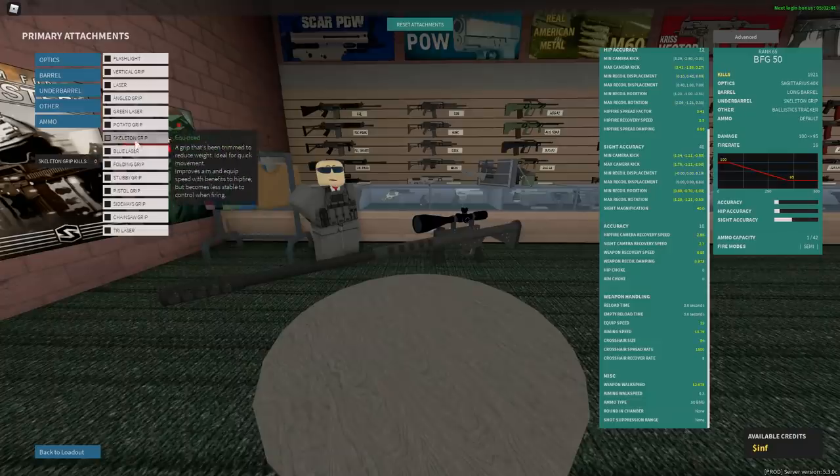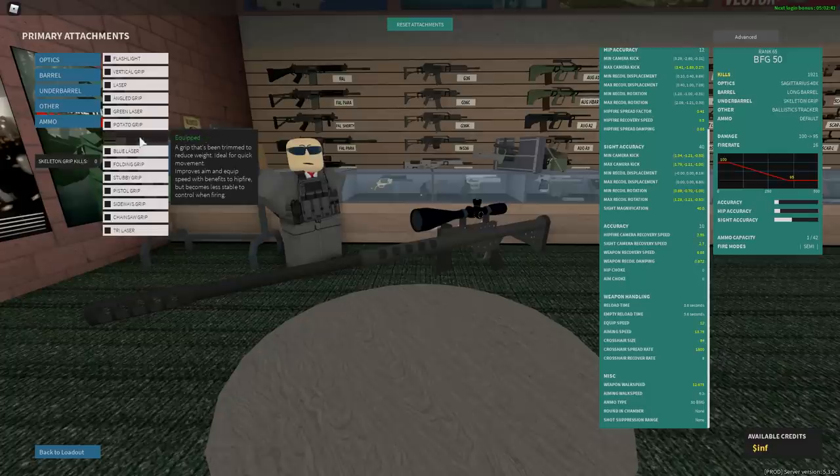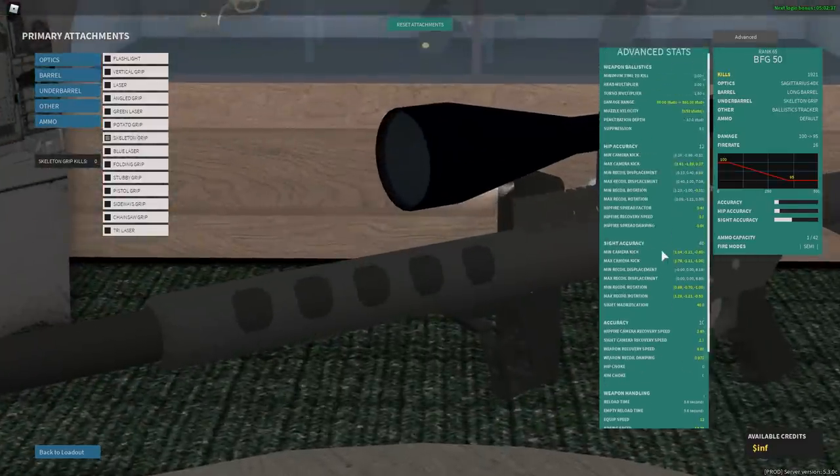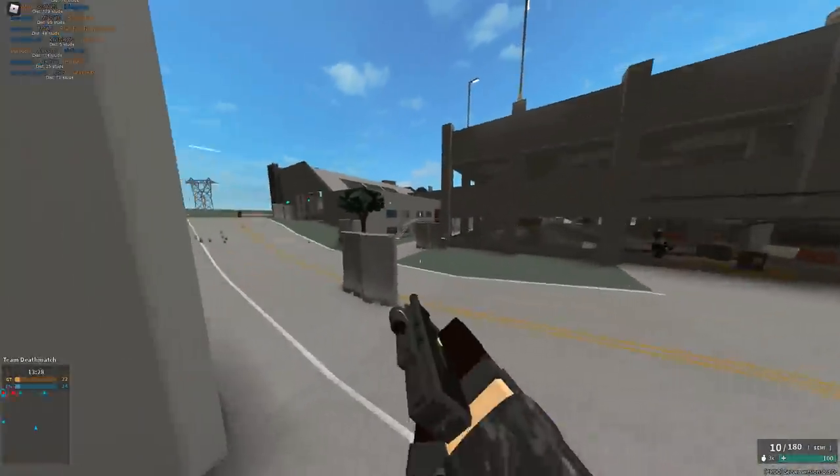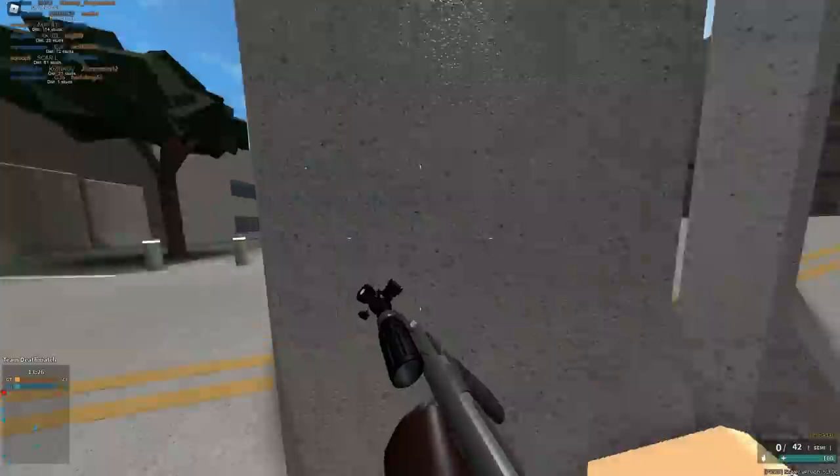But skeleton grip is the best because it makes your ADS speed actually good. That makes a lot of sense. So yeah — skeleton grip is the best because it makes your quick-scope speed. It's kind of speedy if you know what I mean.